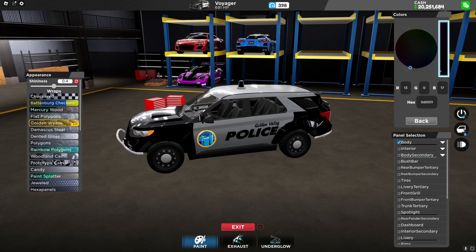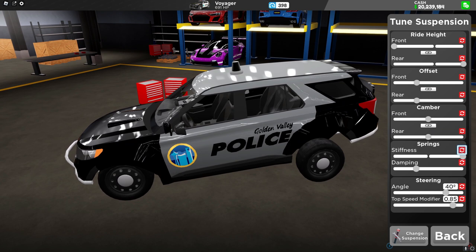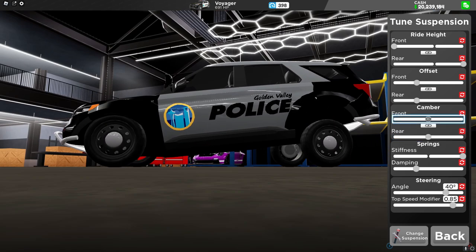Heading into the visuals and trying to pick a custom color, it seems like it's almost impossible — I don't even know what I was doing here. And now I was trying to change the suspension but it doesn't seem like I can move the camber and offset. I don't really understand why.